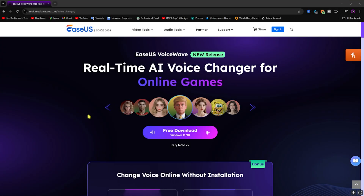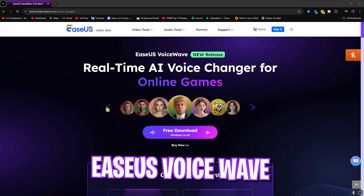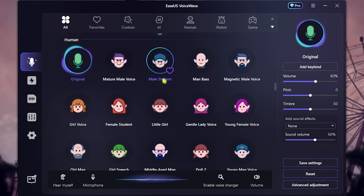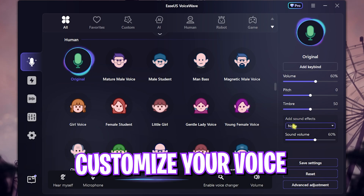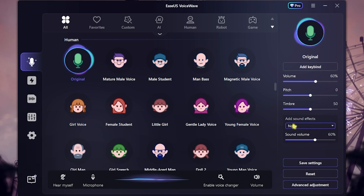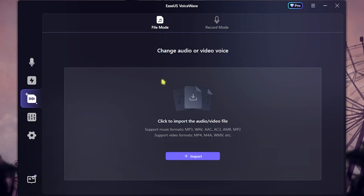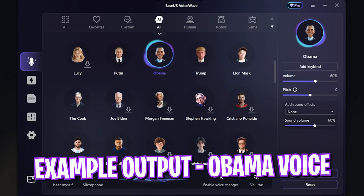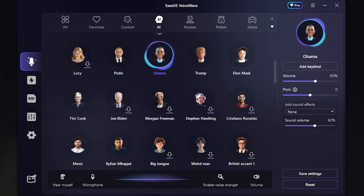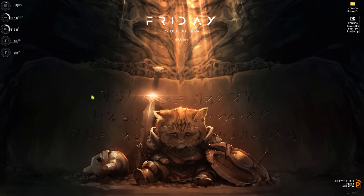Before moving ahead, I want to tell you guys about EaseUS VoiceWave, which is a super amazing AI-powered voice changer offering over 300 voices and a completely customizable environment. You can download it from the link in the description below. You can use it in real time or to change voices in pre-recorded audios and videos. Go check out EaseUS VoiceWave from the link in the description below.